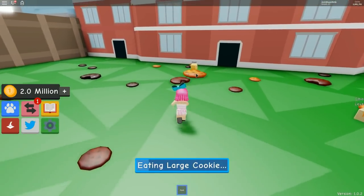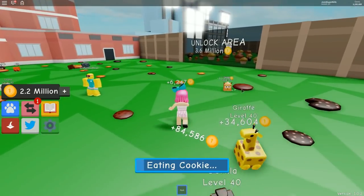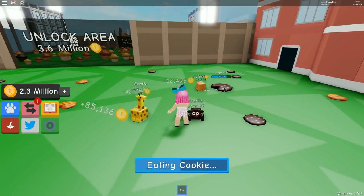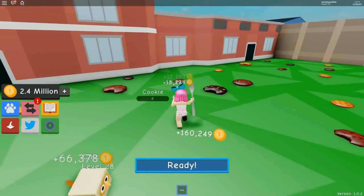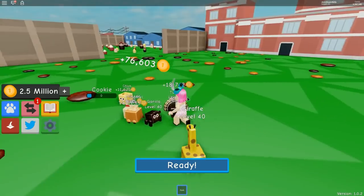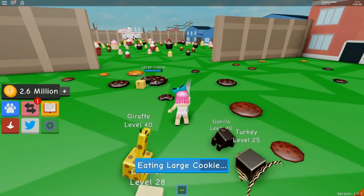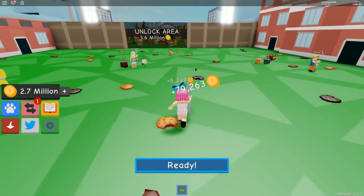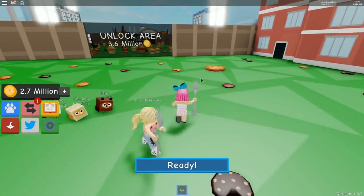All right, the race is on to get 3.6 million! The winner gets to tell the other person what to do. If I win, like, I could say you have to sleep on the floor — or make dinner tonight. I agree to those terms because I'm going to win anyway!